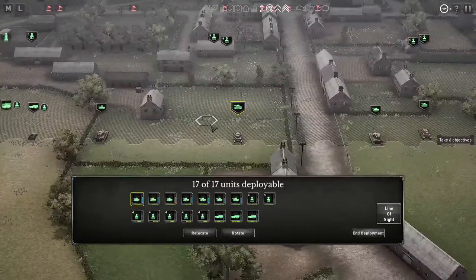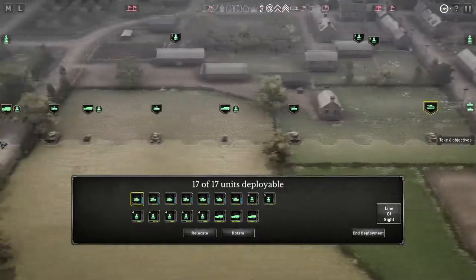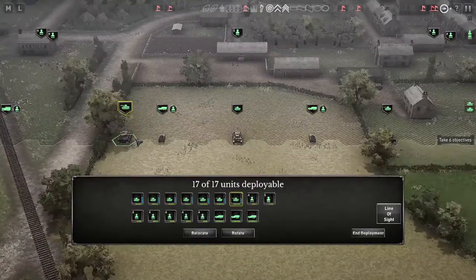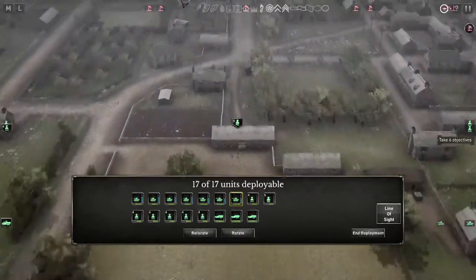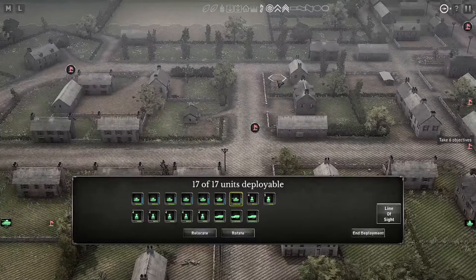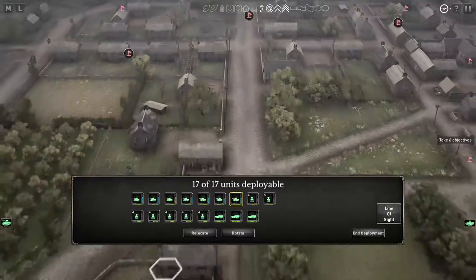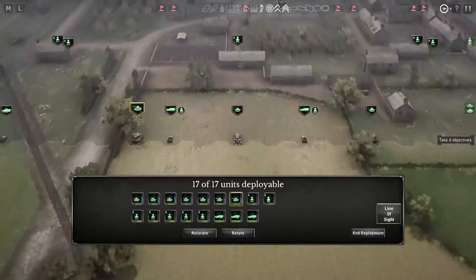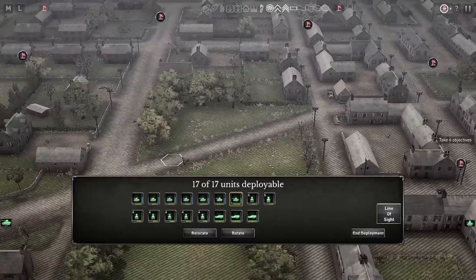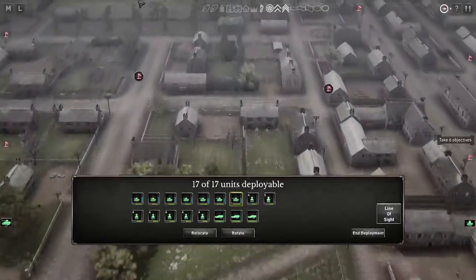I played this from the Allied side before, so this ought to be interesting. I'm trying to orient myself here. The anti-tank gun is right here, I'm guessing. This must be where the Tiger came up and was driving around - it was like a sniper in this area, moving around taking long shots and just blowing me to bits.